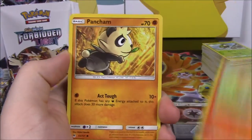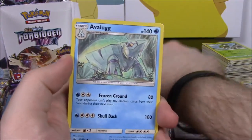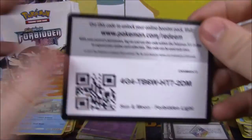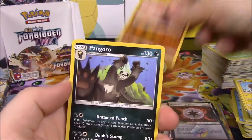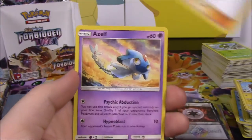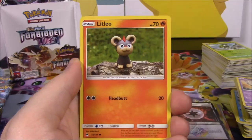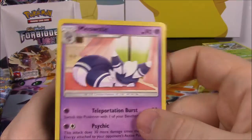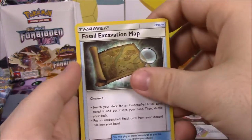Next up we have Finneon, Pancham, Skiddo, Noibat, EK, Meowstic Reverse Holo, and an Avalugg non-holo as our rare. Fire Energy, Diggersby, Ultra Recon Squad, Heliolisk, and the code. Next up is Gible, Flabebe, Skidoo, Froakie, Helioptile, Cubone Reverse Holo, and a Pangoro non-holo as a rare. Fighting Energy, Double Blade, Judge Trainer, Azelf, and the code. Next up Rockruff, Skrelp, Litleo, Croagunk, Froakie, Exeggcute Reverse Holo, and a normal Meowstic non-holo as our rare. Steel Energy, Unit Energy, Aurorus, Fossil Excavation Map, and the code.